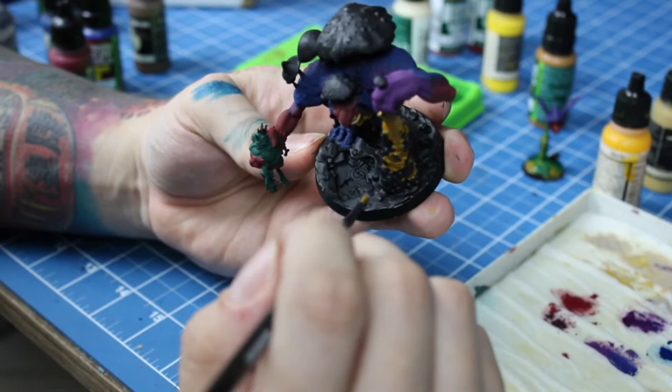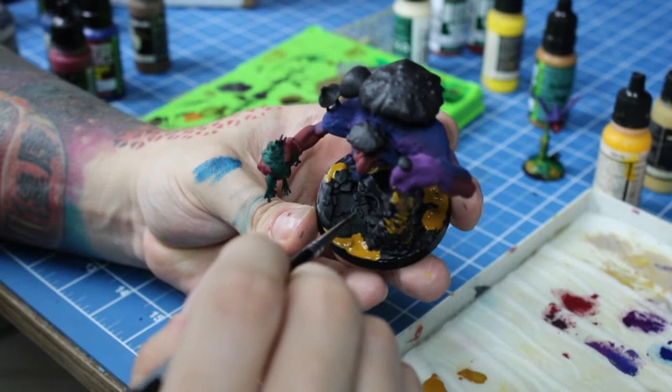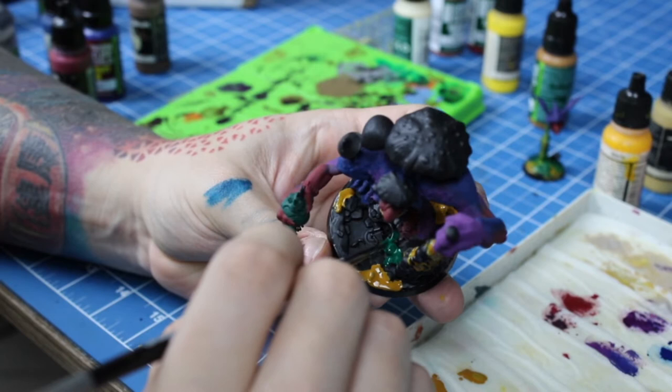In case you're wondering why green and orange are derivatives from yellow: if you mix yellow, a primary color, and blue, also a primary color, you get green. And if you mix yellow and red, another primary color, you get orange.